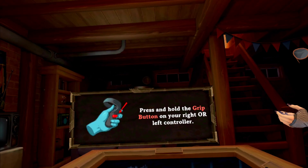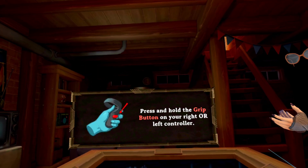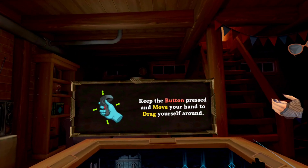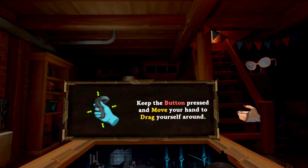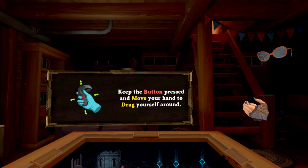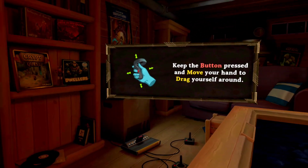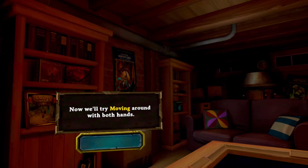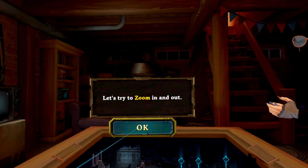Press and hold the grip button on your right or left controller. Keep the button pressed and move your hand to drag yourself around. Now we'll try moving around with both hands. Let's try to zoom in and out.